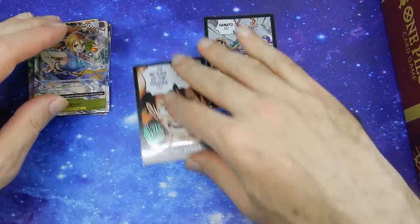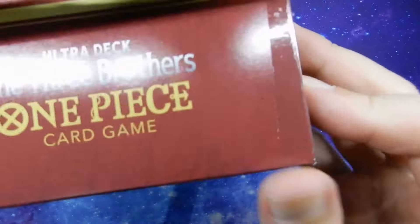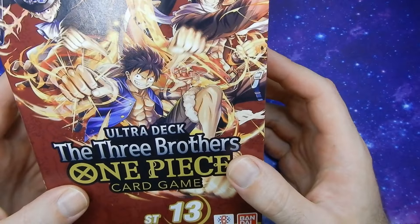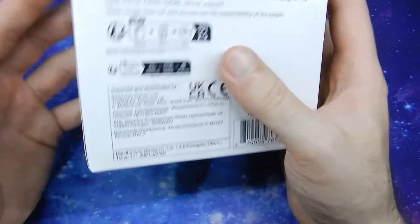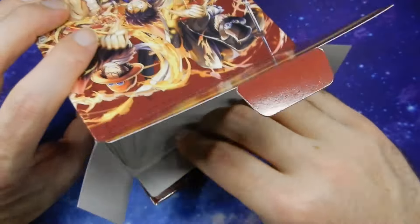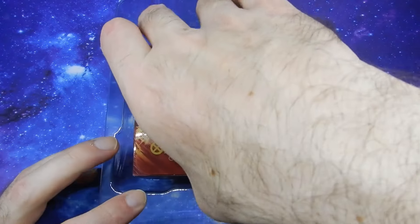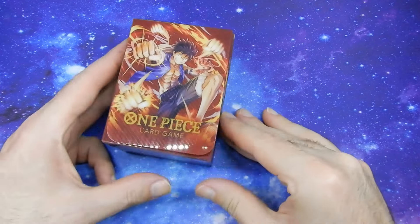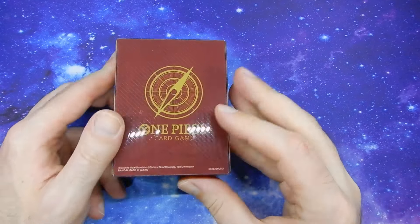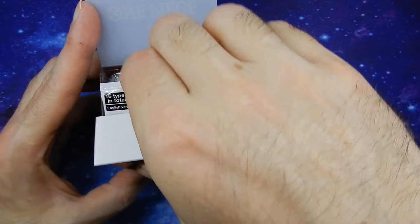Alrighty, we will jump straight into Starter Deck 13. The usual — Luffy, Ace and Sabo on the front, Luffy on both sides, and then just the pack contents in the middle. This one's gone back to the plastic insert. Manual like usual, and the card box — we have Luffy on the front, Sabo on the side, and Ace on the other side. Nothing inside there, just the usual card insert.